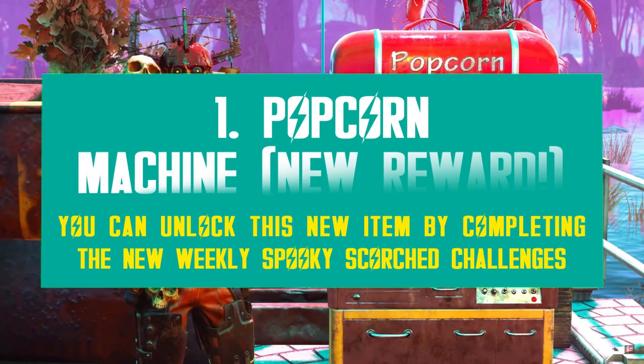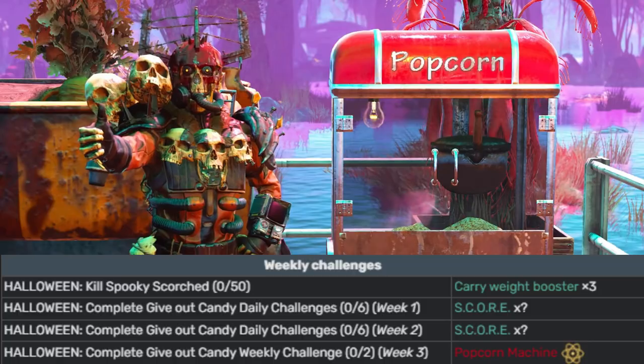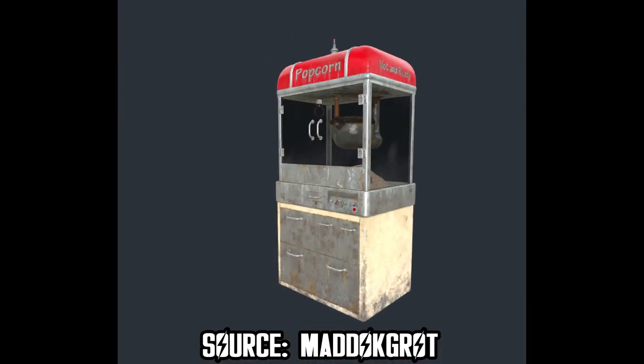Let's start with the only new reward since Mischief Night's edition back in 2019 — the popcorn machine. This new reward is not part of the Spooky treat bag rewards, so it's not a direct reward, however it's still part of the Spooky Scorched event rewards. You can get it from the new challenges, so it still qualifies. This machine was live in the public test servers a few months back, and it's finally getting released now for Halloween 2021.